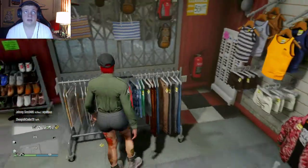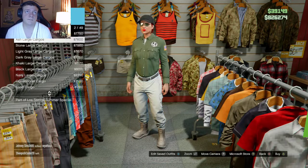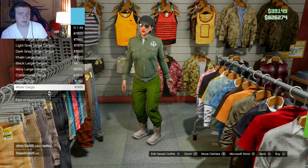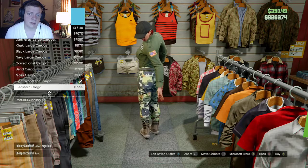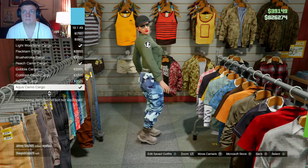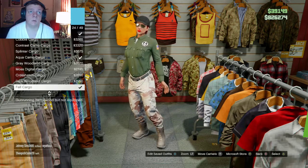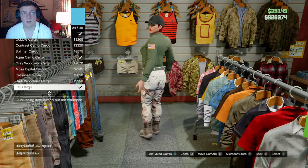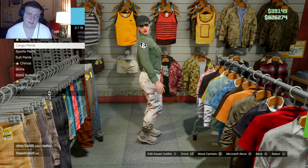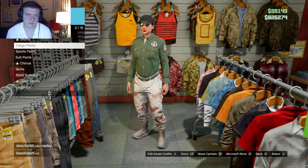Now we're going to do the pants. You're going to want to go to cargo pants, then scroll up at the top of the list — you'll see it listed like 11 to 49. Scroll down until you find number 24 out of 49, which is the fall camo, or fall cargo as it's called. It looks like a 1990s US Army uniform from Desert Storm.